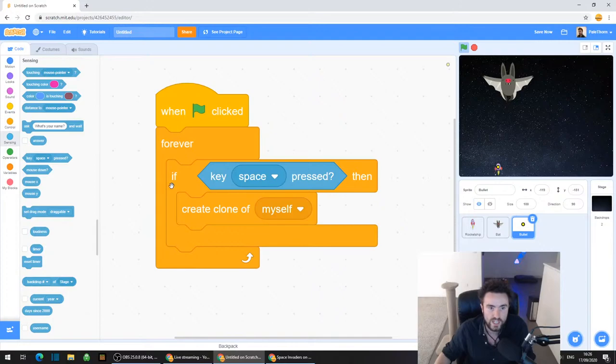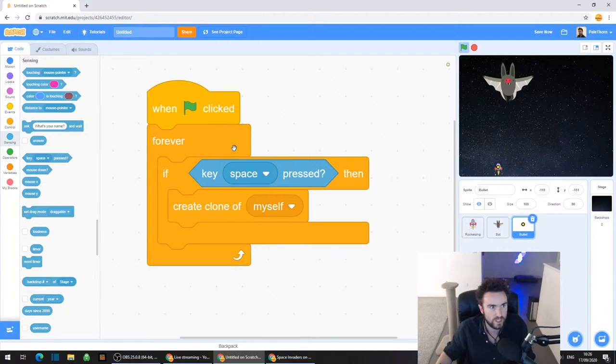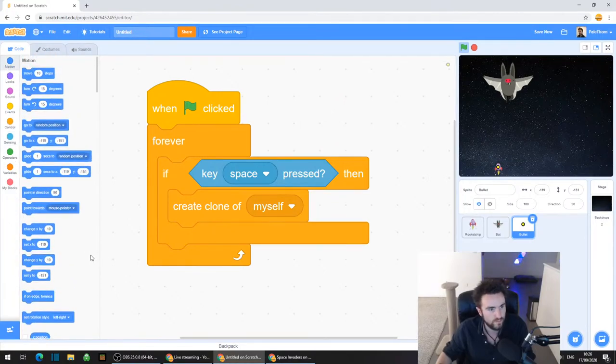So now we've got: forever, if key space pressed, then create clone of myself. The other thing we need to do is make sure this bullet is always following the rocket ship. So go to the top left corner, click on Motion and look for "go to random position".